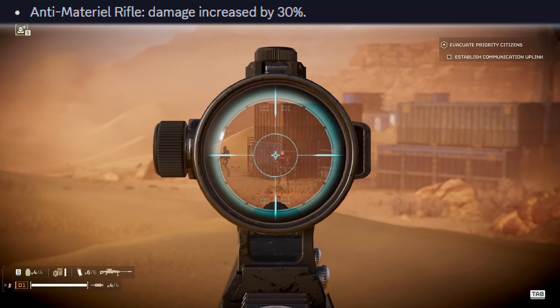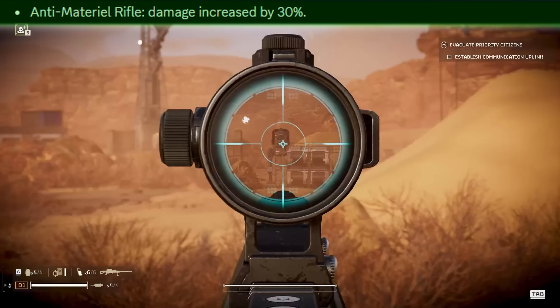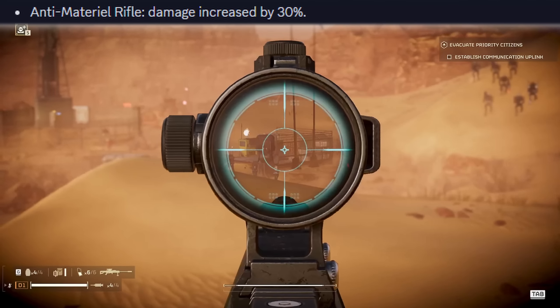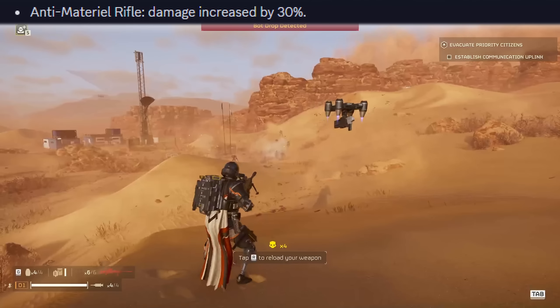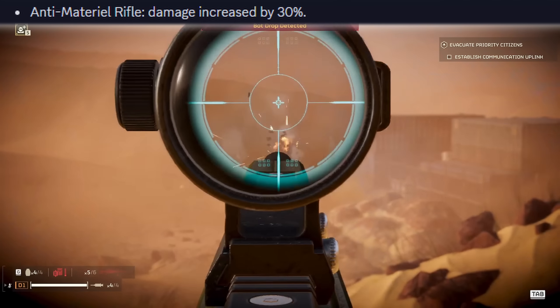The anti-material rifle has had a straight up damage increase of 30%. It doesn't have any more armor piercing, so things it was ineffective against it is still ineffective against — but things it can kill, it can now kill way faster. I had a lot of fun with this in testing, so the anti-material rifle is definitely one to watch out for now.